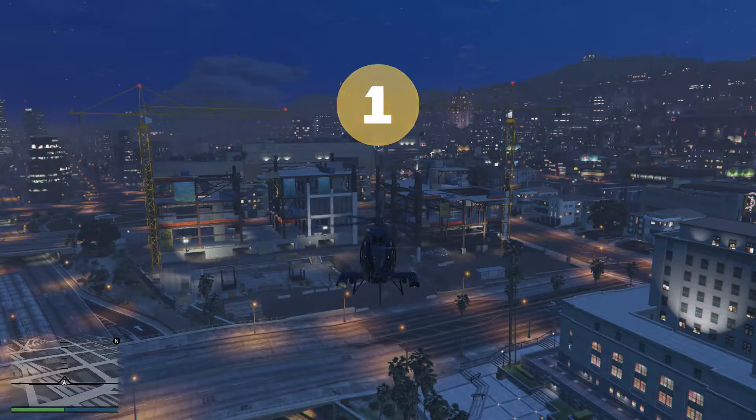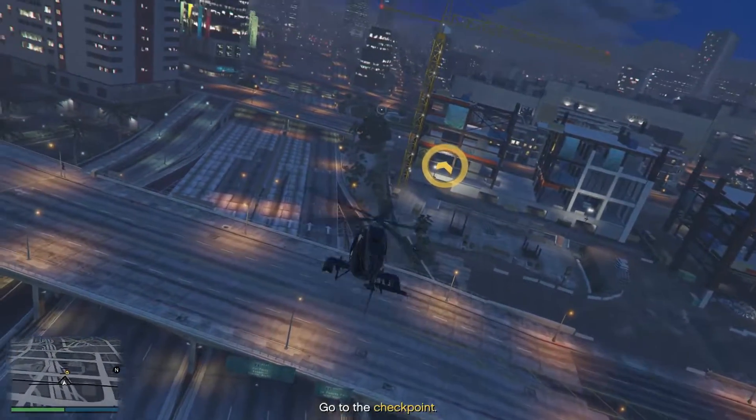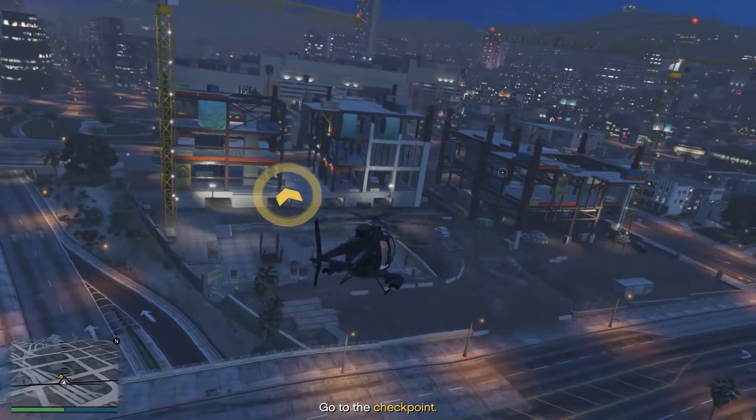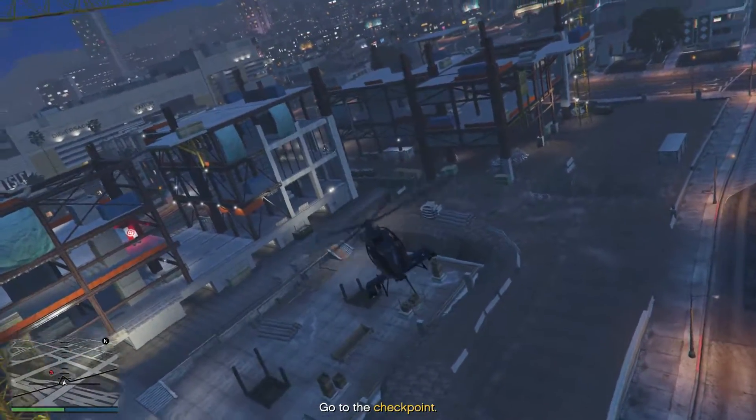So it's probably that building in front of me, I guess. Fly to the shooting range up ahead of you. See the first set of targets? Try to take them out.